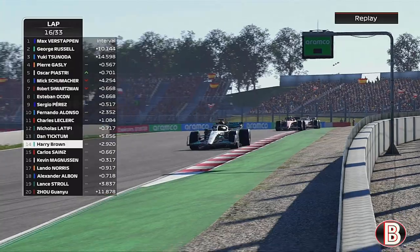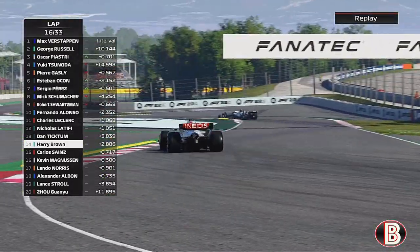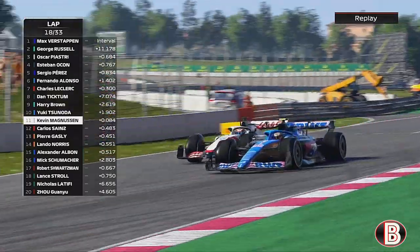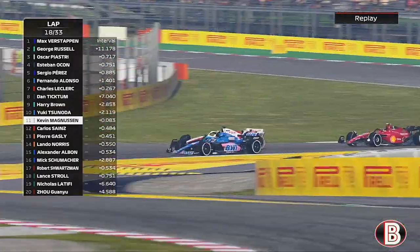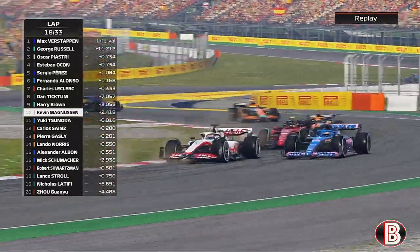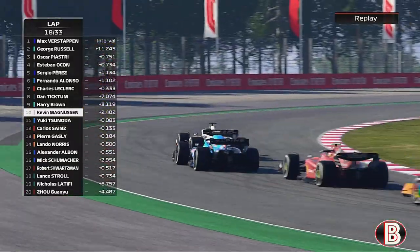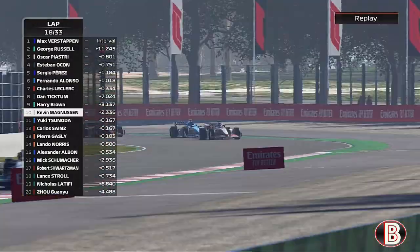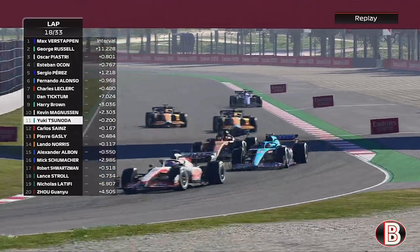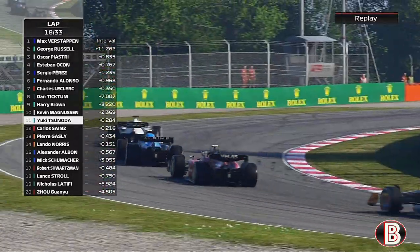Can we get back after Ticktum? We always seem to have pace on the hard tyres. Tsunoda is still falling further and further back, side by side with Magnussen now. During the stops, Tsunoda has re-overtaken Sainz. Magnussen is through. Sainz tries to go up the inside — no, Sainz shuts the door.